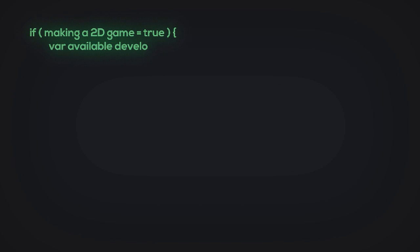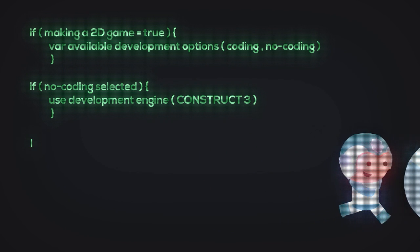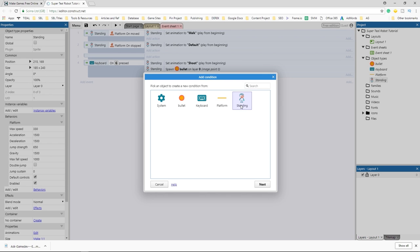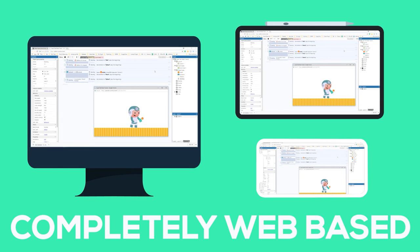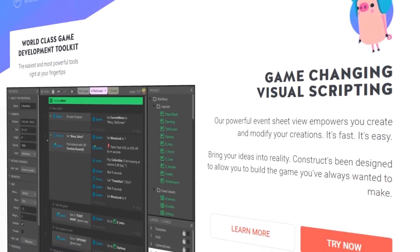Are you making a 2D game and are on the lookout for a no-code game engine? Look no further. You should check out Construct 3. If you remember our tutorial series on SuperTeal Robot, you'll know we're fans of the engine. We like Construct 3 because of its ease of use and accessibility. First off, it's web-based. That means you can use it on almost any device – PC, Mac, Linux, tablets, and you can even do some light editing on your phone. If you want to check it out right now, it's as easy as heading over to editor.construct.net. It runs right in your browser.